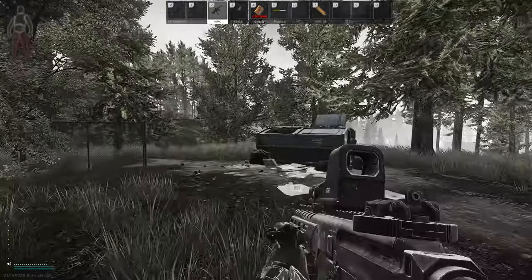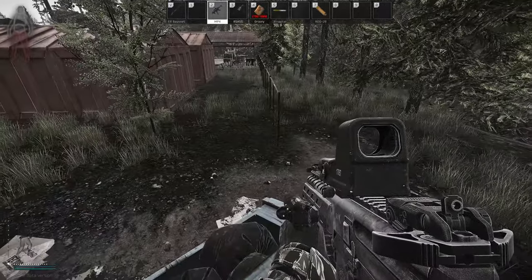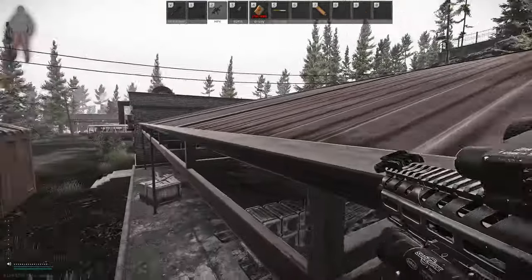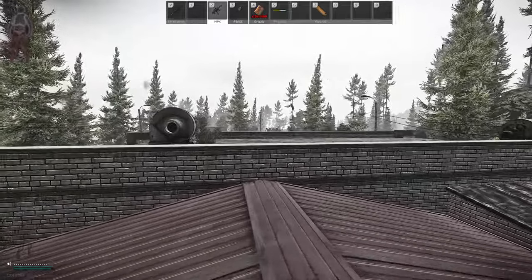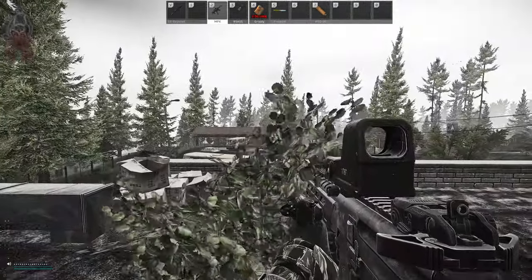Number three: the bus station ambush. Starting from the blue dumpster, get on the fence and then do a side jump onto the red roof. There is a bush up here - just take it.